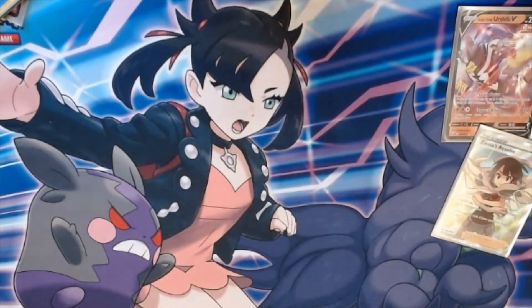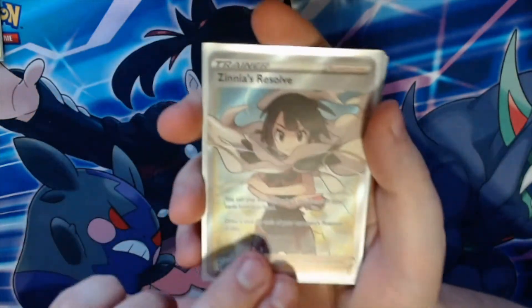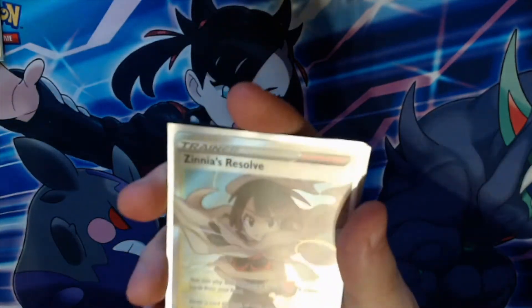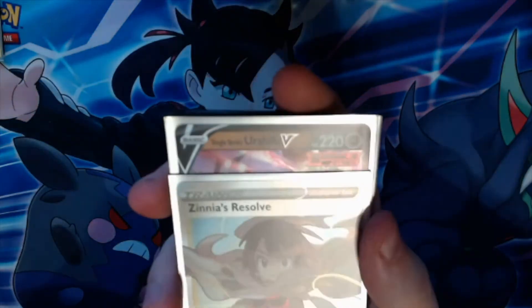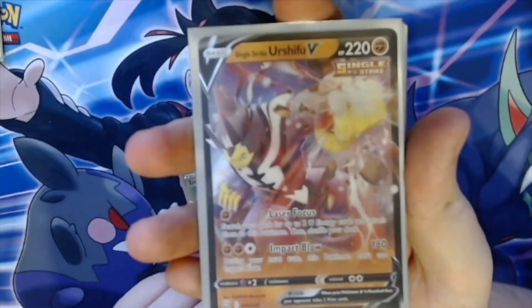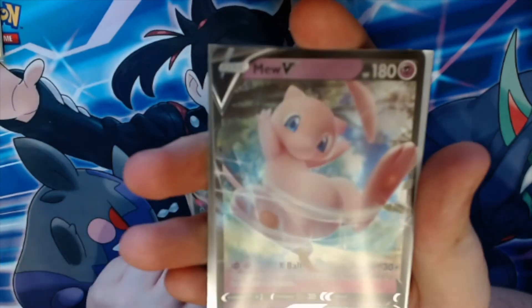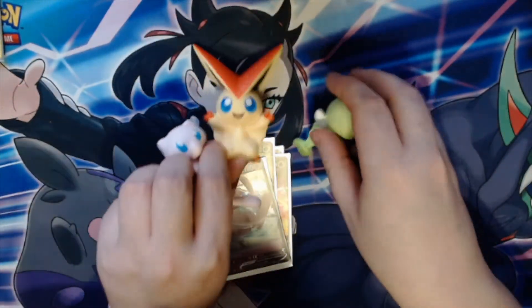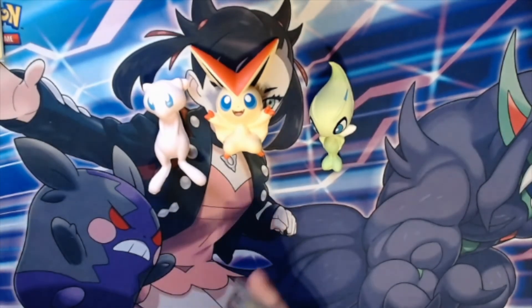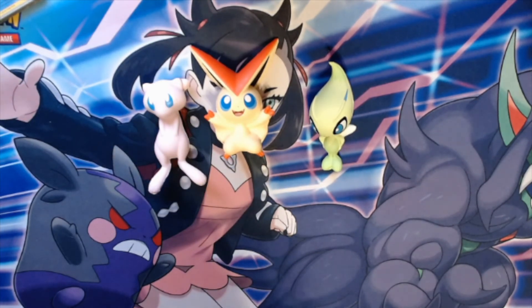Overall some good pulls in there — obviously could have been more, but not bad. To show off again, we got Zinnia's Resolve, which is a nice character art card, 203 out of 203, so last in the normal collection before the alt arts, amazing rares, and secret rares. Then we also got our Victini V, Celebi V, and Mew V, which were the ones on the front of the box, plus our three new little squishy friends. Overall, not a bad box — a great way to start a collection with the three guaranteed V cards. Don't forget to like and subscribe, and there will be plenty more videos coming up on the channel. Thank you, see you next time!